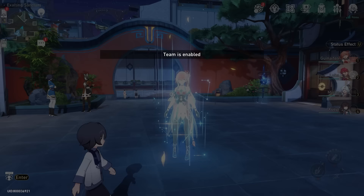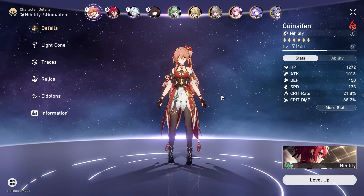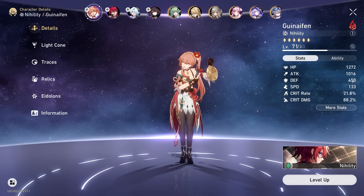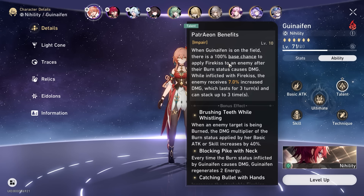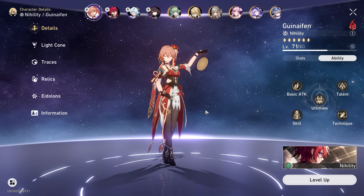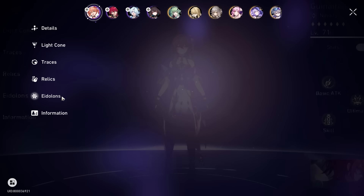Now let's talk about the remaining DPS characters. First, Gui Naifun — she's a DOT character, but she also pairs well with Acheron if you don't have Pela or want another Nihility character. She applies the fire kiss debuff to the enemy, which amplifies the damage they take. So you have defense shredding from Pela, and damage amplification from Gui Naifun — a very solid combo. She can also be played alongside Kafka teams or Black Swan teams, making her a pretty versatile, affordable character to build.